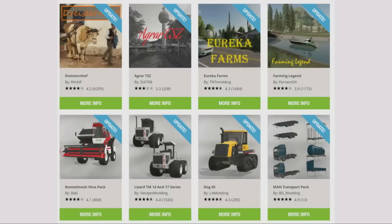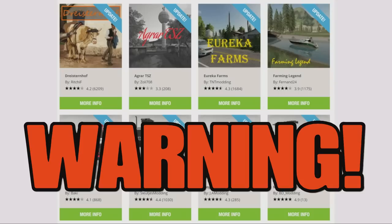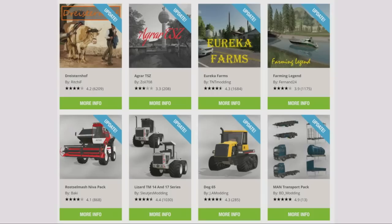From top left, the Drysternhof map by Richie F has had an update. Agra TSZ by Zoli708 is back on the mod hub with an update. Warning — Eureka Farms by TNT Modding. I mentioned in yesterday's mod review, TNT is back and he's allowed to upload to the mod hub again.